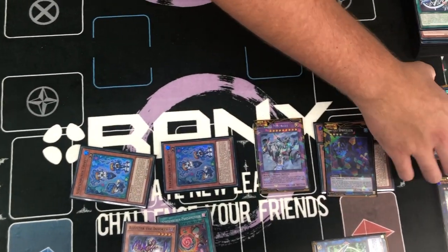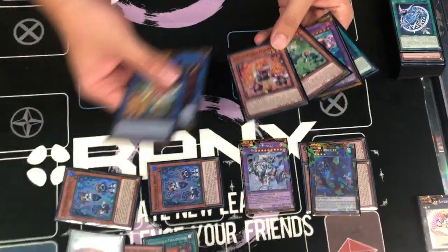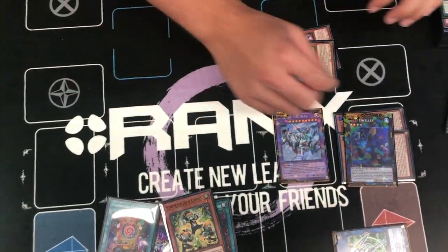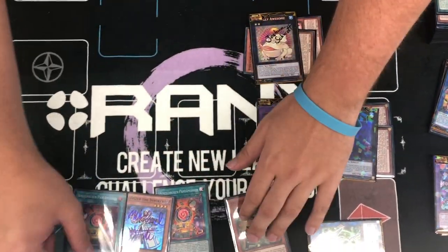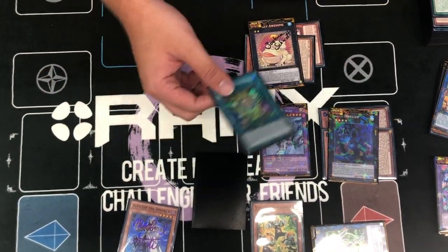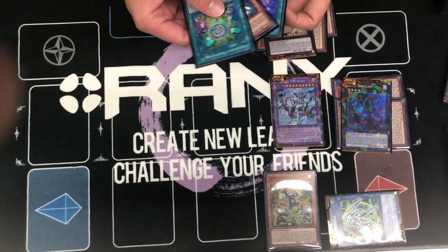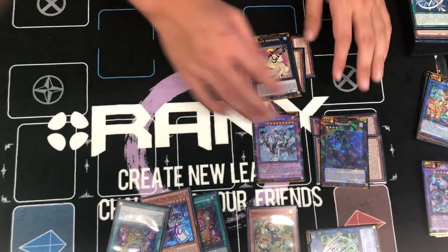Then you can tag this out — you can add two from Grave to hand. You want to get your Quick Play, and then you can get another one. You want to fuse that away. Then you overlay these two for Toad. So now you have Toad, Dweller, and Mecha Buff. You can set these two — leave one in hand if they're playing Sky Strikers or something like that. That's the broken combo when you have three negates plus a Dweller.